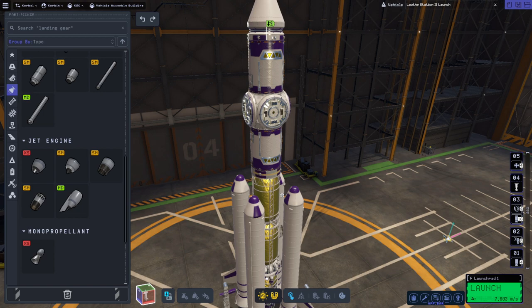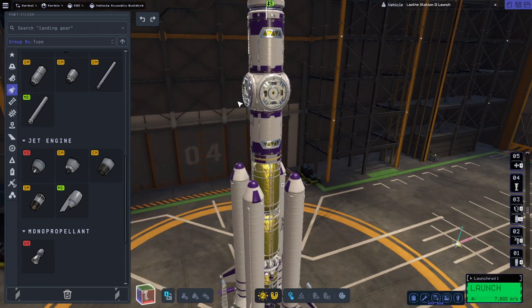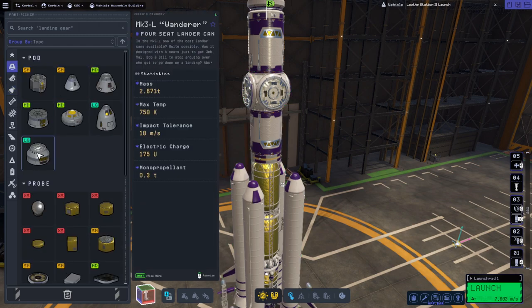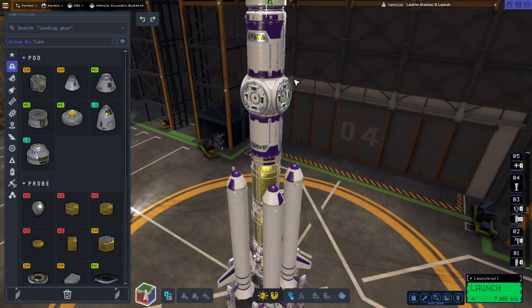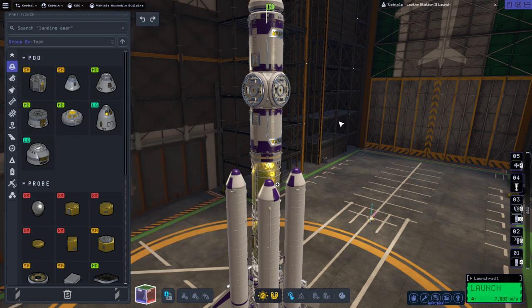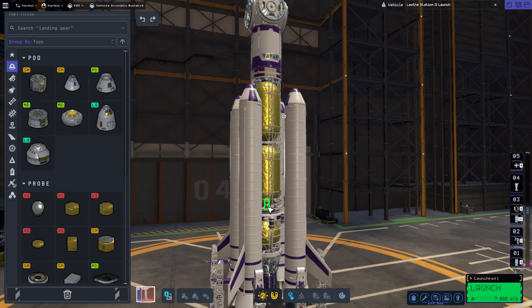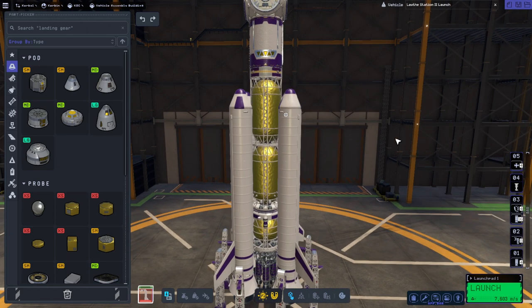We are lined up with Joule and will try to send more than one module on this opportunity. This module looks a lot like the previous one we sent up, but I've removed the wanderer cans from the side ports and put actual docking ports there. We've also added a fairly heavy RCS tank, which will help with docking, and we've got RCS ports and puff engines to help with maneuvers.